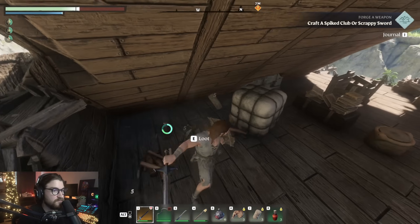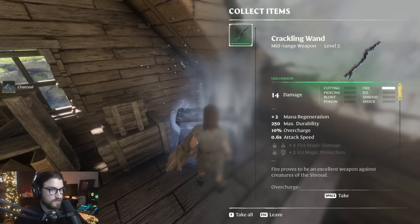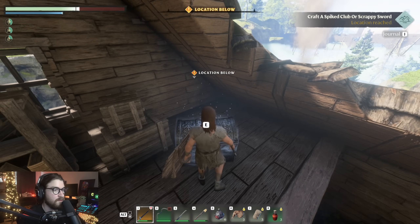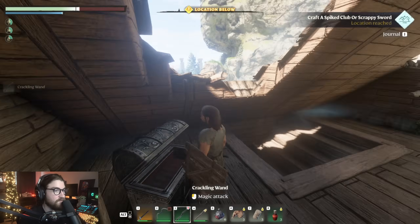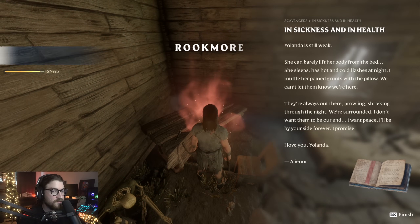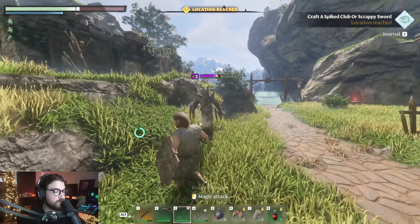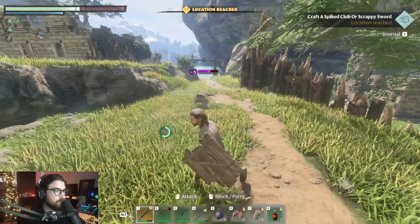Some stuff in the attic — ooh, silver chest! A crackling wand. My backpack's already full? We got a better crackling wand and a fire wand. There's a creepy skeleton on the wall — oh, he sees me. Let's try our new fire wand. He's resisting fire, unfortunately — just like the other guy was resisting the explosives. Maybe they're just resistant to fire.